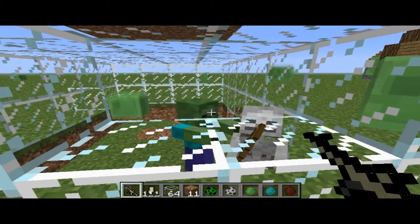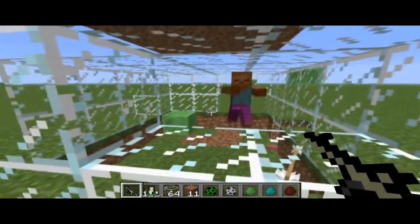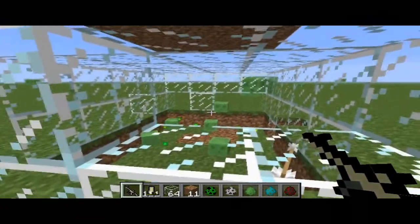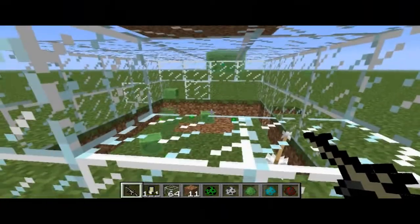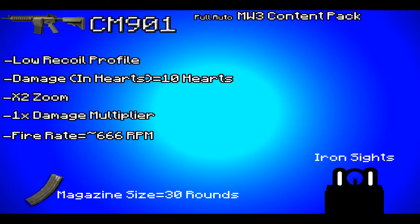These mobs are gonna have a bad day. Just look at this — this is to show the killing power of this weapon. I decided to show a good idea of trying to take out a slime at long range, but unfortunately that got cut, so let me just read out the stat sheet.